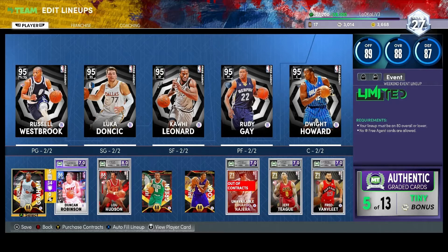The starting lineup I have is Russell Westbrook, Luka Doncic, Kawhi Leonard, Rudy Gay, and Dwight Howard. I was looking for Westbrook, Luka, Kawhi, and Rudy Gay to make threes, and Dwight Howard to get rebounds and kick the ball back out.